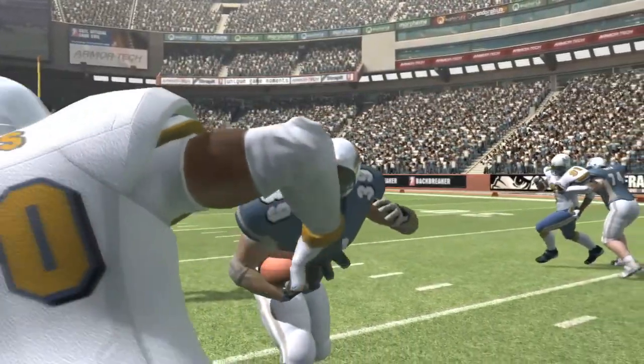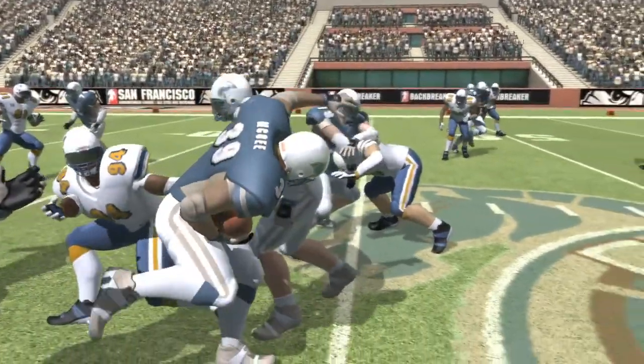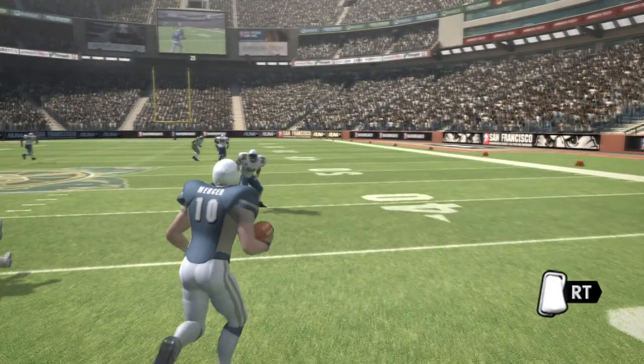Again, the action is physics-based, so take into account the number of defensive players you're facing. And finally, hold the right trigger to scramble as the quarterback.